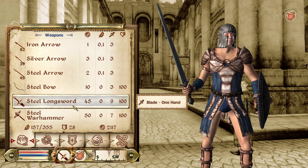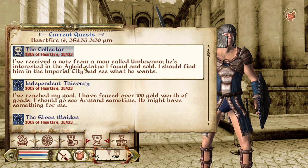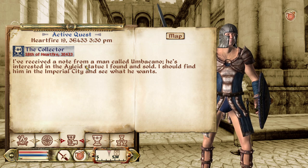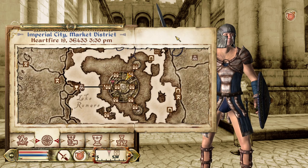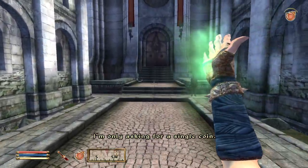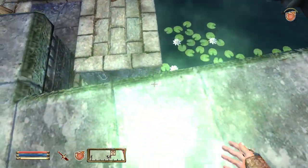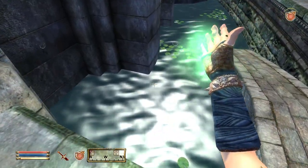We're starting to get pretty buff now. At the end of the last episode we received a letter from a man called Umbacano inviting me to his estate - something to do about the Ayleid statue I found and sold. So I think we should make our way to his estate now and see what he wants. It's somewhere in the city down one of these streets but I can never remember where it is.